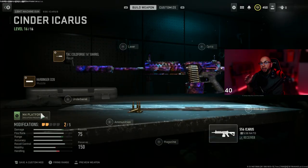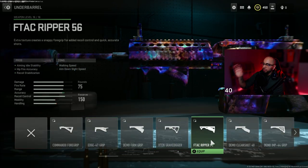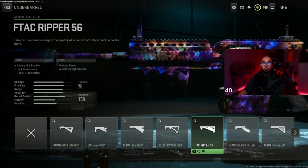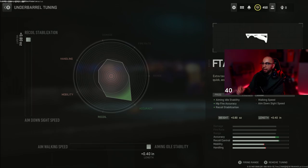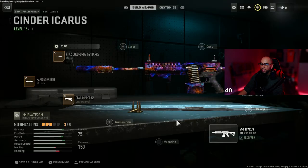The next attachment is the underbarrel — it's gonna help with my recoil. I'm putting on the F-Tech Ripper, which helps with aiming idle stability and recoil stabilization. I'm maxing out both the recoil stabilization and aiming idle stability, which gives me the best horizontal and vertical recoil control. I'm not worrying about a mag since it already has a 75-round mag.